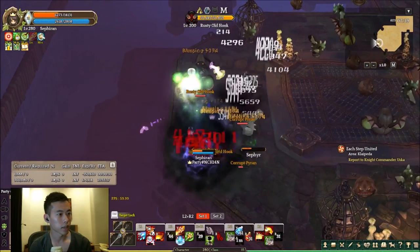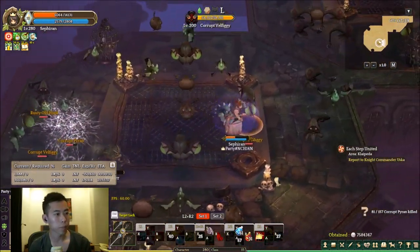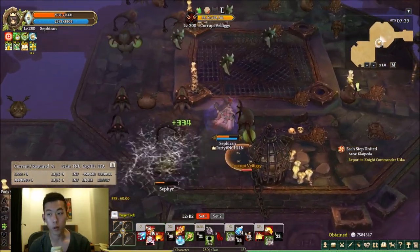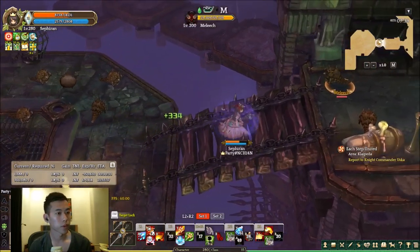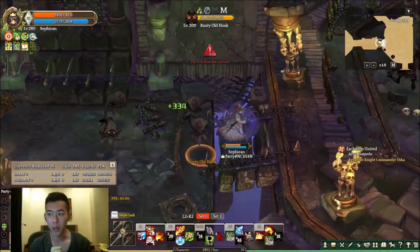Once he is dead, you can make your way back to the middle of the map. By right, you should see the Iron Gate has opened in the middle of the map. The iron door has opened — so that's the cue for you to make your way to the boss.